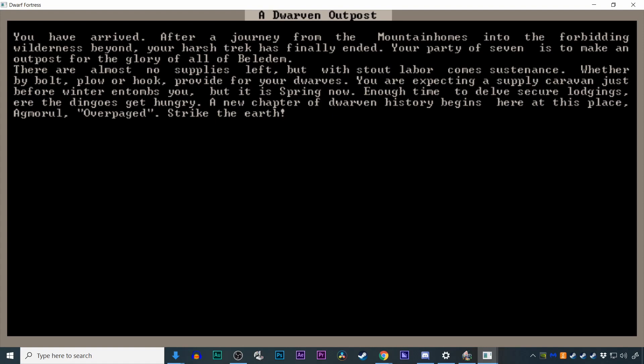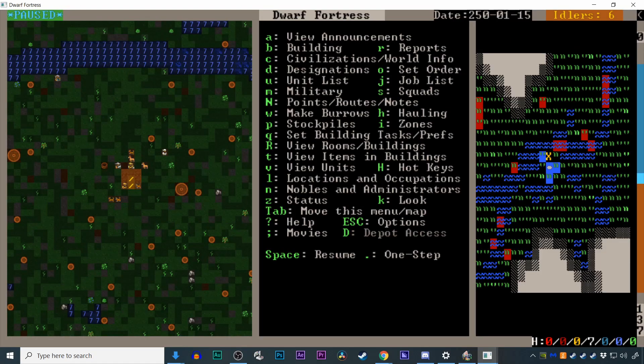There will be a pause, then you'll be given the intro text and the name of your fort. Hit Enter, and that takes you to the main game screen. Congratulations — you're playing Dwarf Fortress and we still have three minutes left!